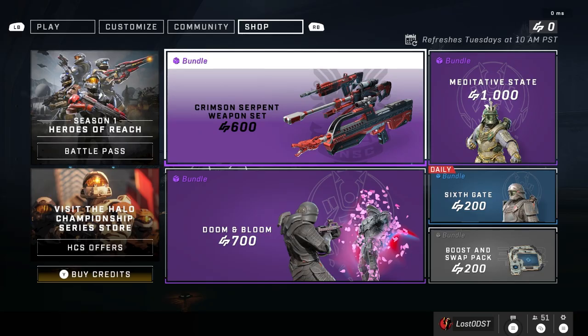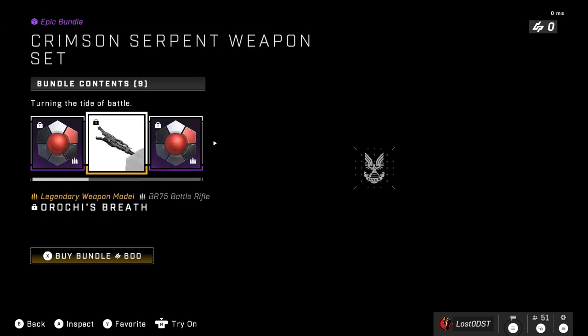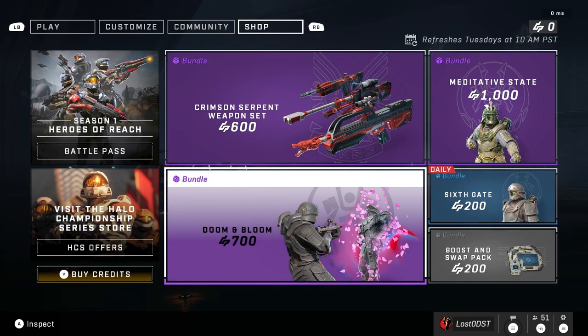Here is today's weekly shop — it is April 19th, 2022. We got the Crimson Serpent weapon set, which we've actually seen before. It just includes the little dragon thing and of course the red skins, so that's our first bundle. Then we got a second bundle here which is Doom and Bloom.